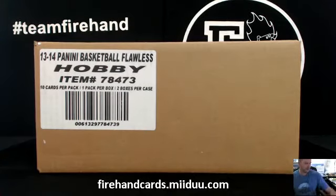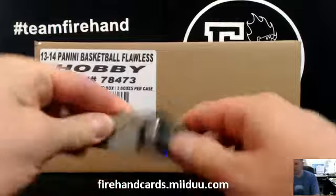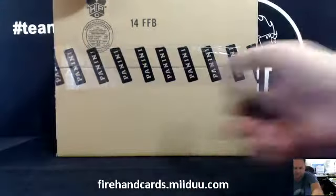Alright, here we go. Flawless. 13-14 case break, random player case break, number 4 here.